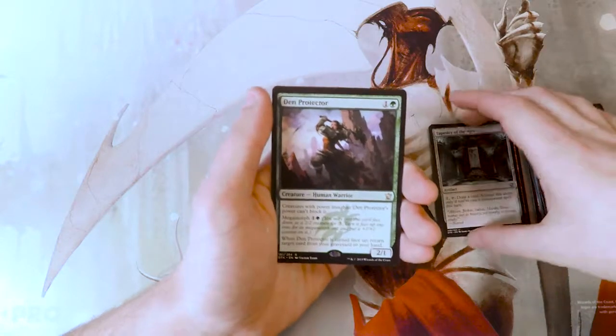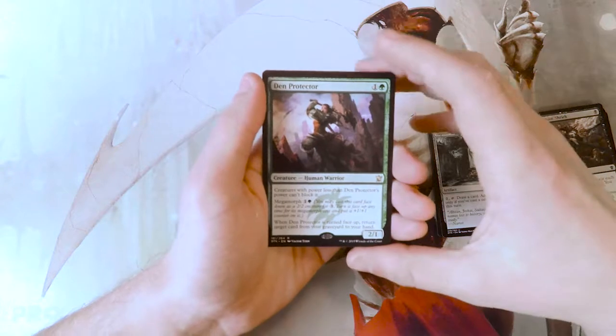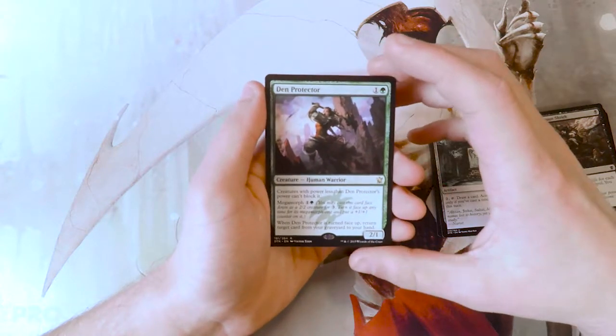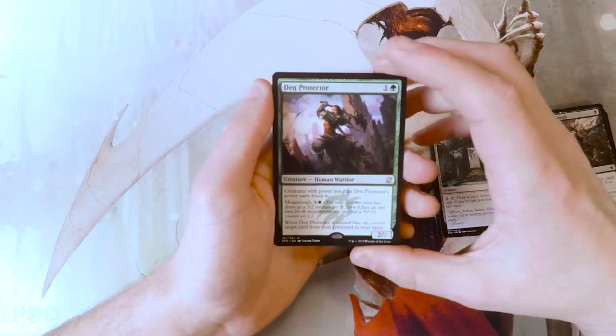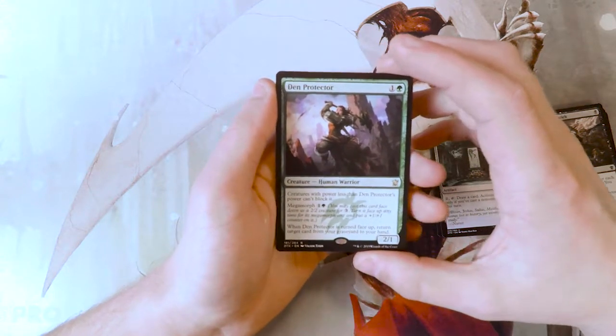And our rare is a Deathmist Raptor. Actually, not a bad card. Deathmist Raptor is a creature for one and a green. It is a 2/1 human warrior. Creatures with power less than Deathmist Raptor's power cannot block it.